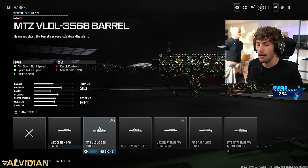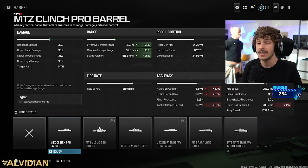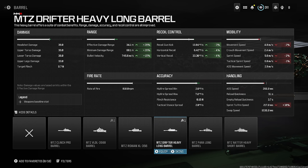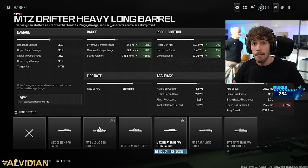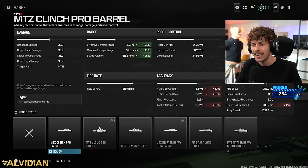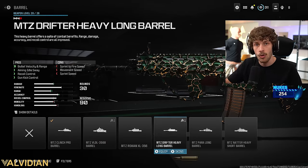Typically you'll want to go to the barrel and add either the Drifter Heavy or the Clinch Long Barrel. The Clinch Heavy adds a lot of damage range without really hurting the weapon. The MTZ Drifter gives more recoil control as well as a lot of range, with a few more cons. It really depends on what you're doing — for Warzone I'd run the Drifter Heavy, but for multiplayer I don't really want to lose mobility or add more cons, so I'm running the Clinch Pro Barrel. Though sometimes I will run the Drifter Heavy.